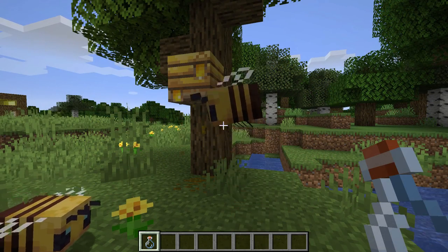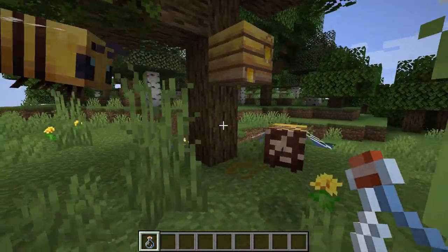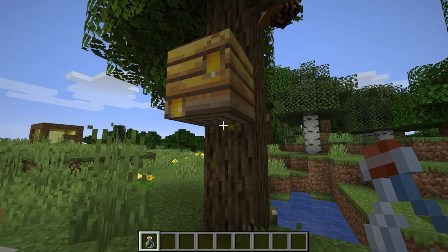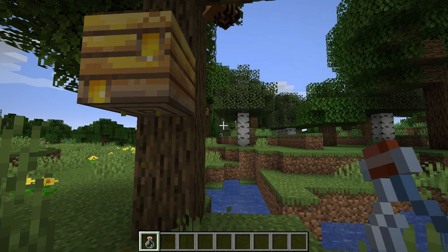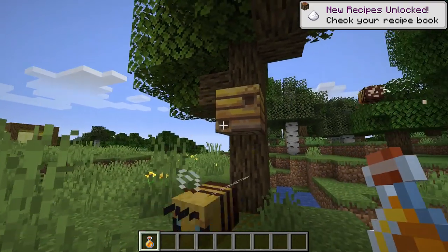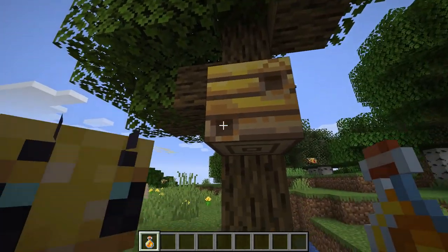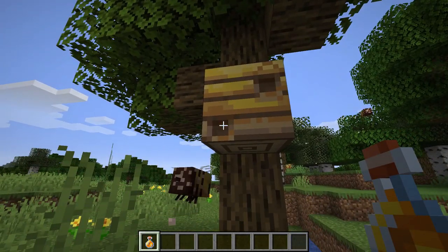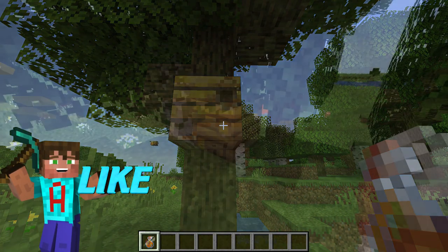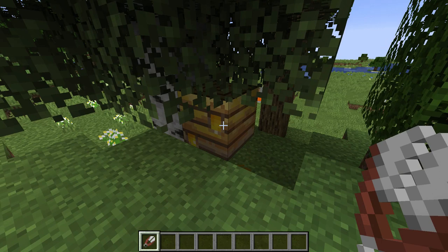I've just noticed this animation — it looks like honey dripping from the bottom of this particular nest. I wonder if it means this nest is at level five and therefore ready to harvest. There are two ways to get things from these nests: one is with a bottle to get a bottle of honey, and two is with a pair of shears. Using the honey bottle first — that now indicates it is no longer full. You can see the front graphic of this nest has gone from a full orangey honey color to two little dots, no longer yellow. That means we've emptied the nest out.